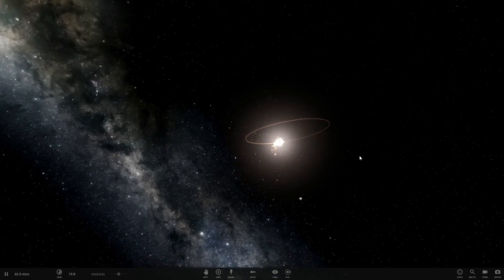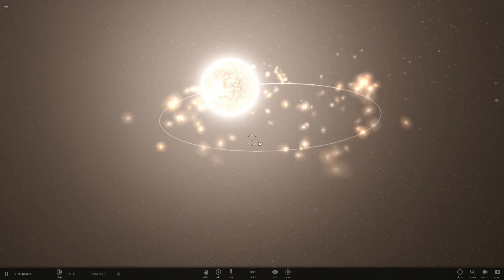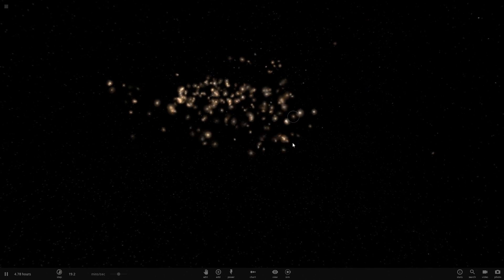Hello wonderful person, this is Anton, and in today's video I wanted to explore the idea of creating an amazing accretion disk around a black hole using Alpha 19 of Universe Sandbox, and today we're going to try to create this using the game and see if it actually works.